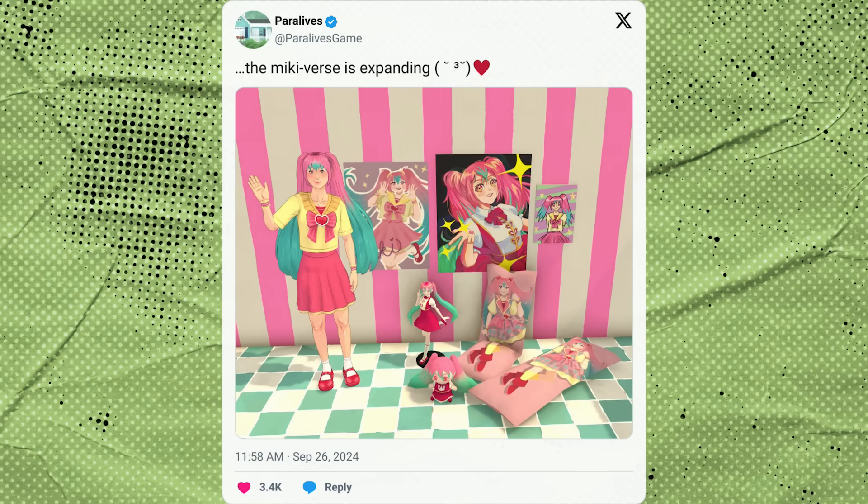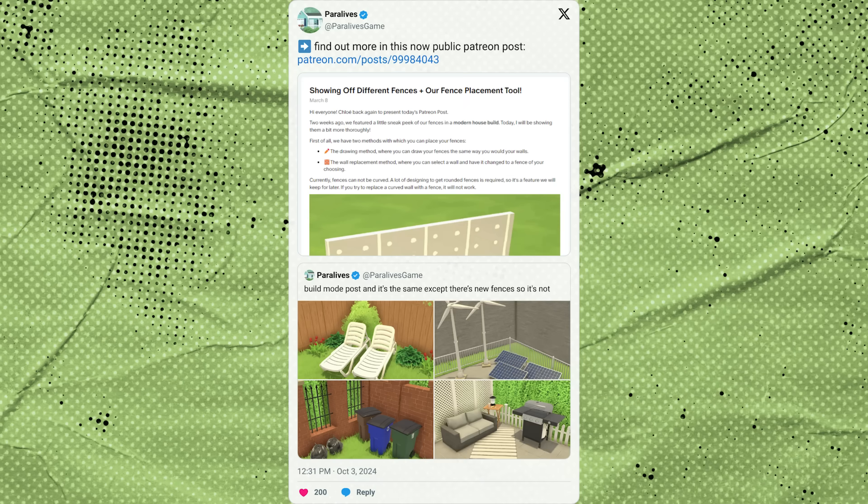I don't know if this is actually going to be implemented into the base game for everyone or if it was just made for promotional purposes, but this is really cute. I love the wall art and the little anime sketch — that's definitely how I used to draw anime characters when I was learning in middle school. The figurine, the body pillow, and the little anime decor — this looks really, really cute. So coming down to the end here, we have a new build mode post.